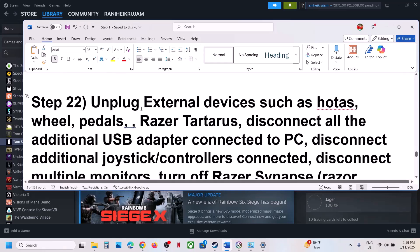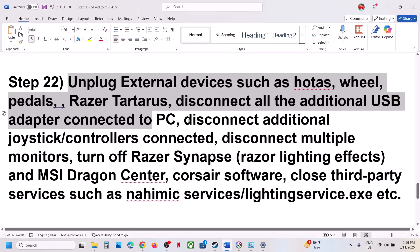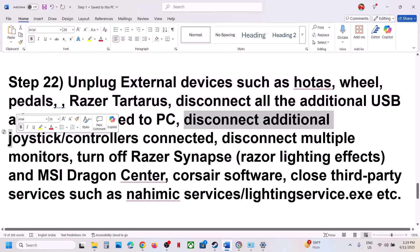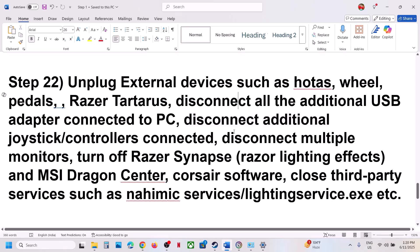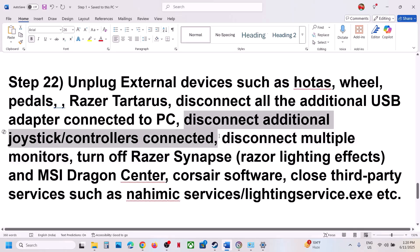Close all overlay applications and then launch the game. If you have any Razer peripheral software open, close it. Unplug all external devices — steering wheels, pedals, USB adapters. If you have a multiple monitor setup, try launching the game on a single monitor. Disconnect any extra controllers and USB dongles.